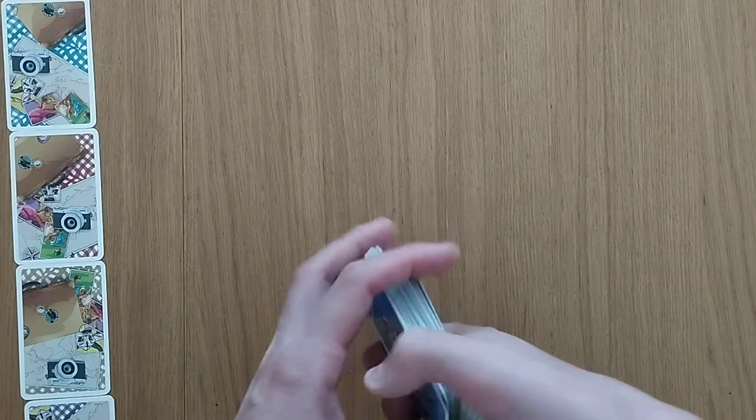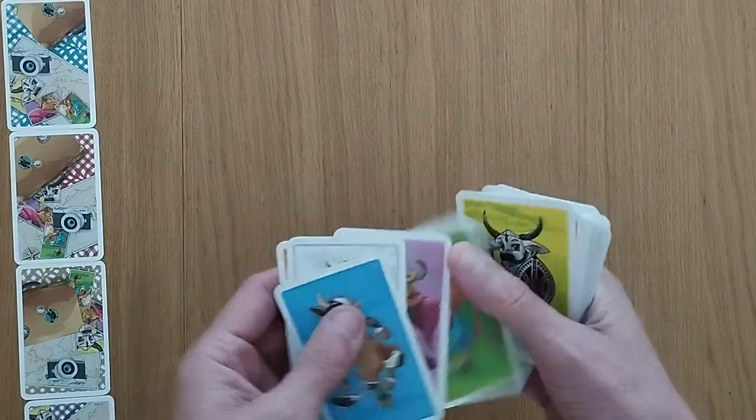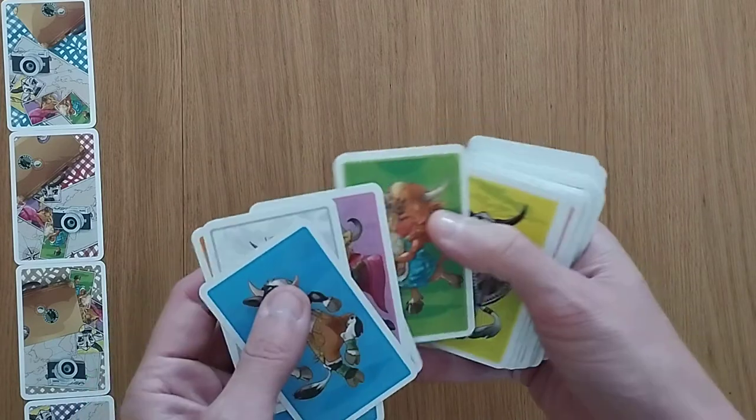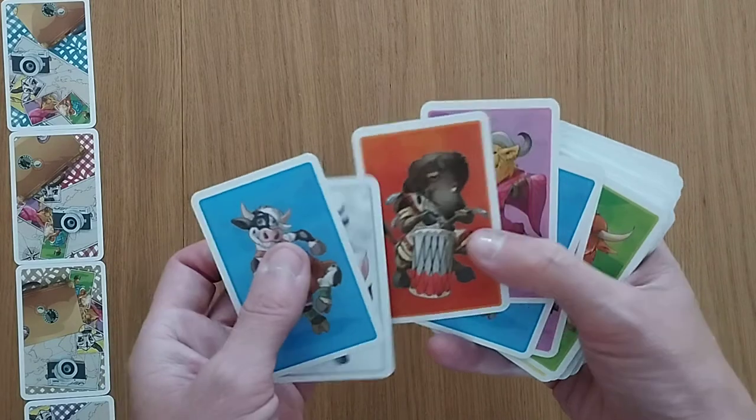So what you're going to do: you have this deck of cards and they have different animals on them. There are six different types of cows from six different areas in the world where you can find them — Africa, Scotland, Germany, Japan, and so on.